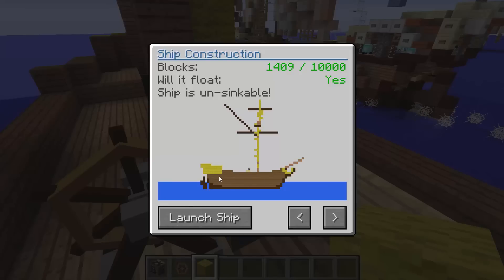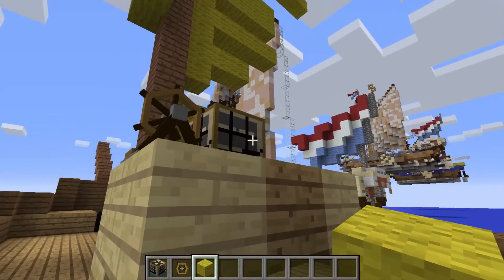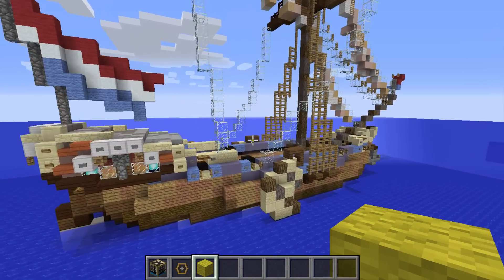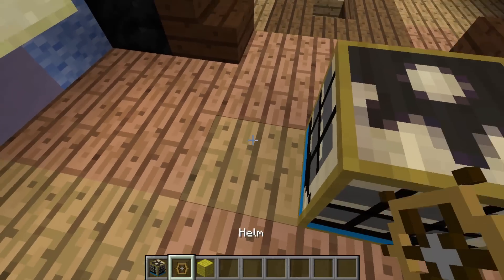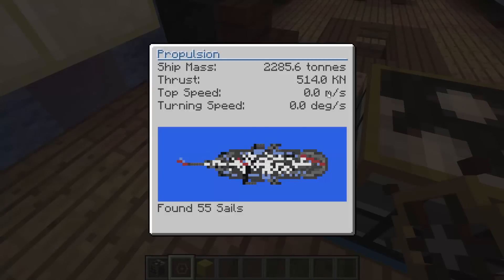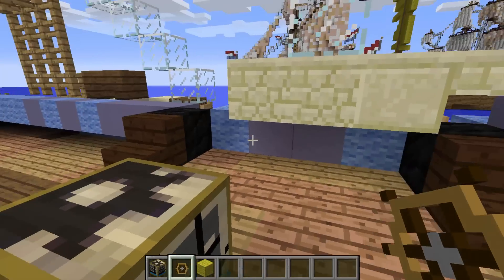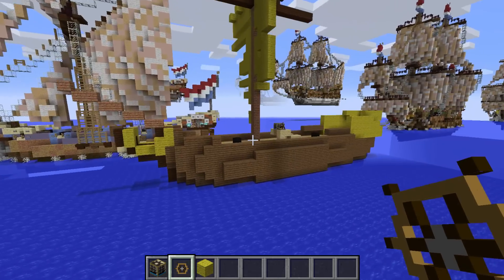To demonstrate, I'll place the mechanism and helm on a stone structure. It says found 55 cells — but this one is completely underwater. It won't let us launch because it sinks. That's a great feature of this mod: it will tell you whether your ship will float or not before you try to sail it.